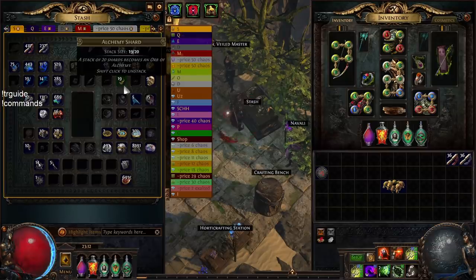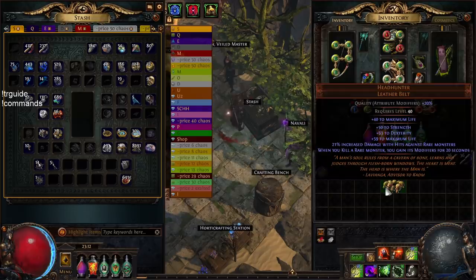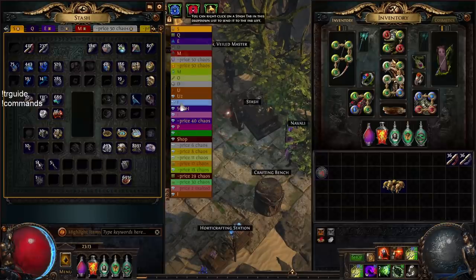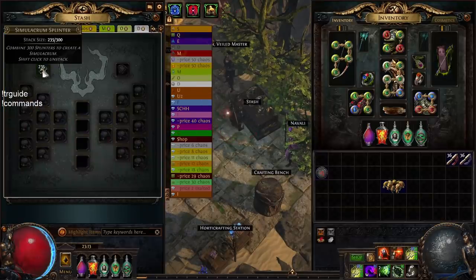The Headhunter right now is very cheap compared to normal — 72 to 73 exalted. I paid 73 for mine. That's very cheap considering exalts are only 80 chaos, so it's very doable to farm solo in a few days depending on how much you play — if you're playing all day you can get it in about three days. Another source of income is simulacrum splinters — selling simulacrums for 1.5 to 2 exalts depending on the market brings in extra currency.